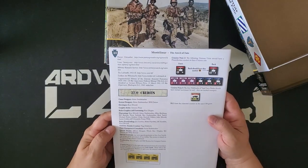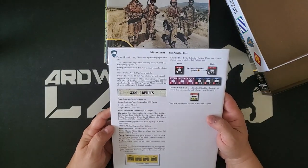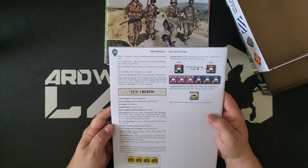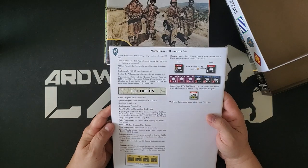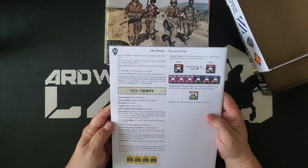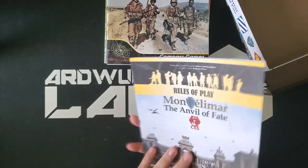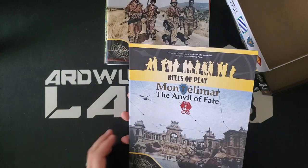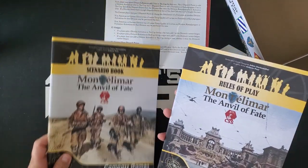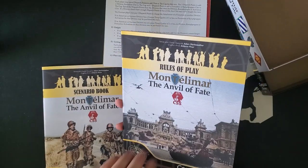Checking out the credits: Adam Starkweather, game and series designer; developer Ross Mortel. Ross was the designer of the first couple games in the series — the Pacific Islands games. I wonder if there's going to be any more of that. The graphic artist is Antonio Pinar, and I really like the map art style here, which is reminiscent of GTS.